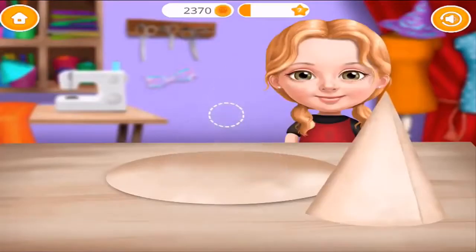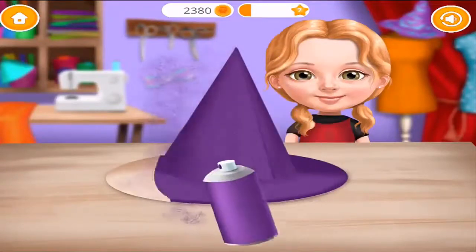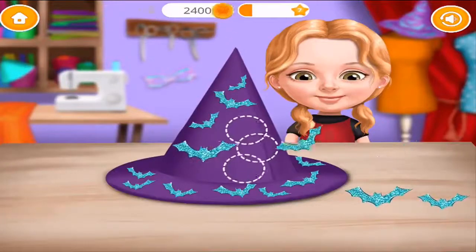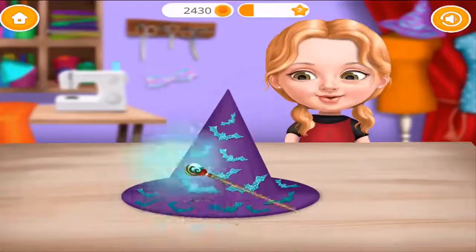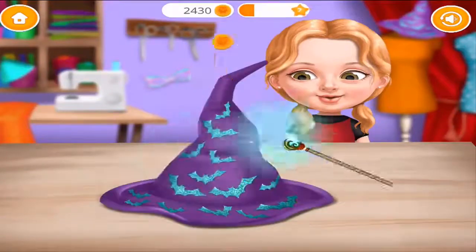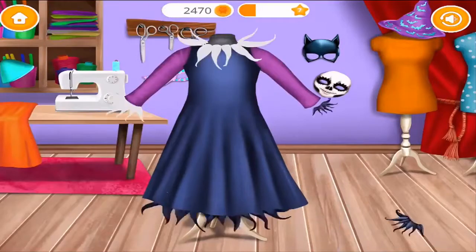Let's make a witch hat! Now cover it! A few more decorations and the hat is done! Now use your magic wand! You're so good at this! Just a few more stitches! Great!